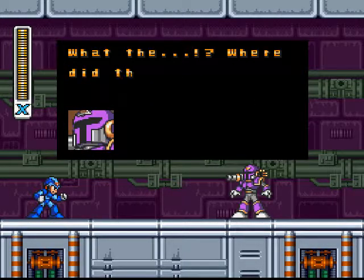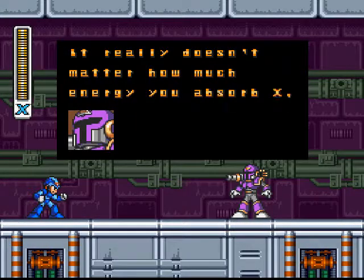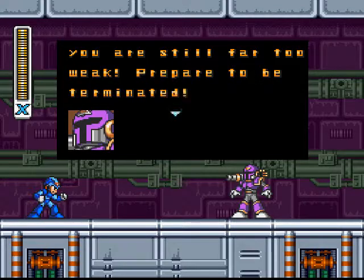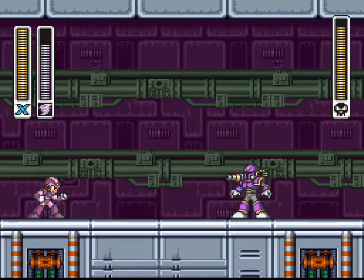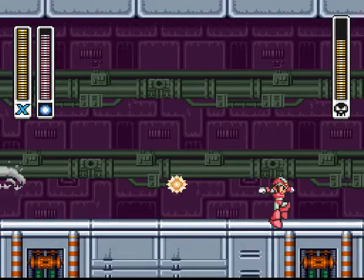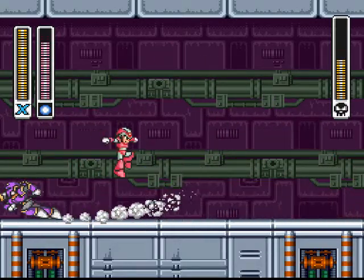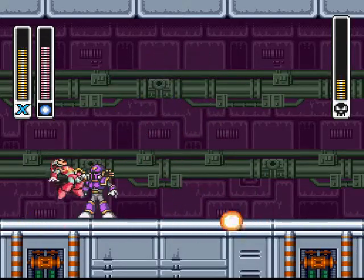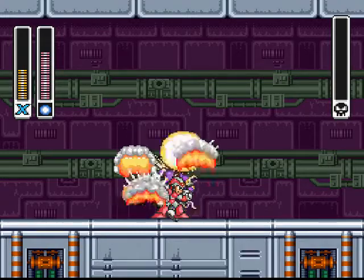What the? Where did that energy come from? It really doesn't matter how much energy you absorb, X. You are still far too weak. Prepare to be terminated. Let's use the Rolling Shield weakness right now. Those yellow things catch you in the web thing. Ow! Touching him does a lot of damage, but screw you!